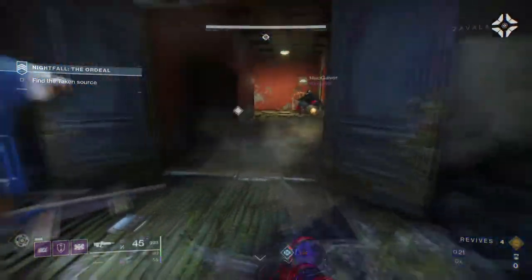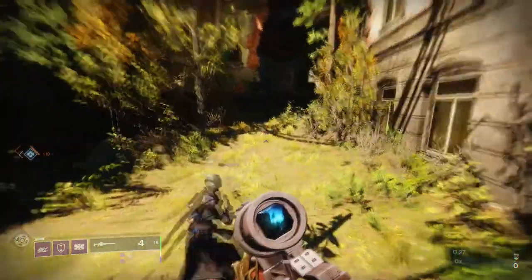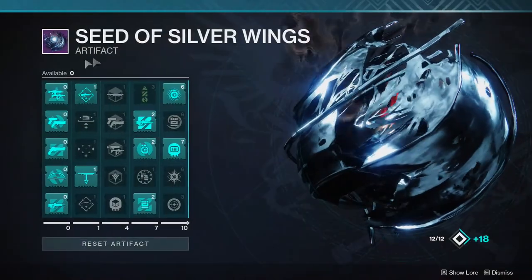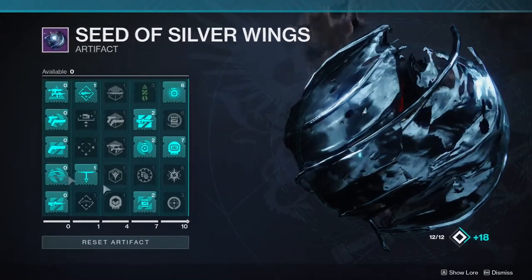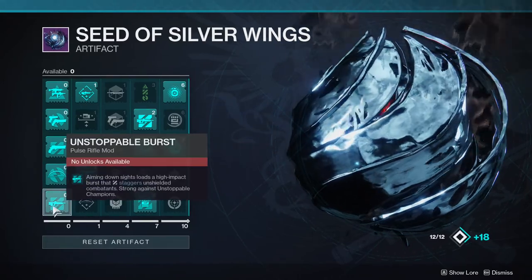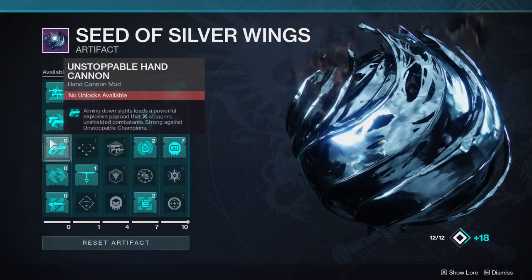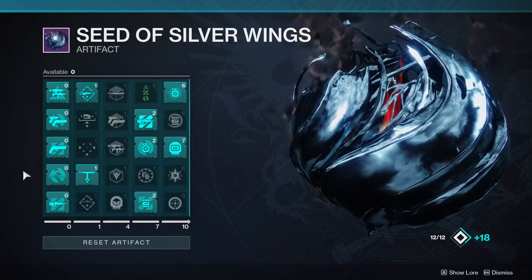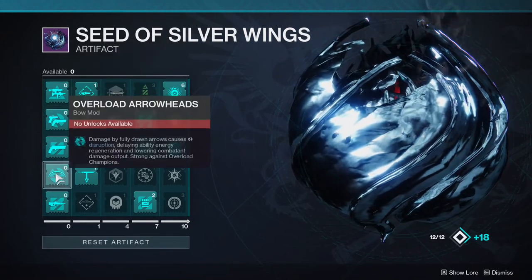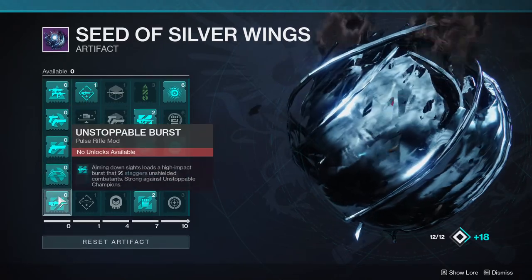If you were to ask me what should I use in the GM Nightfall, let's look into the artifact. The artifact has a bunch of stuff that's gonna be valuable to you, but honestly I'm gonna tell you: use unstoppable burst for the pulse rifle and overload arrowheads for the bow. Don't even look at the hand cannons — with a bow and a pulse rifle you can be pretty far away and still get kills.